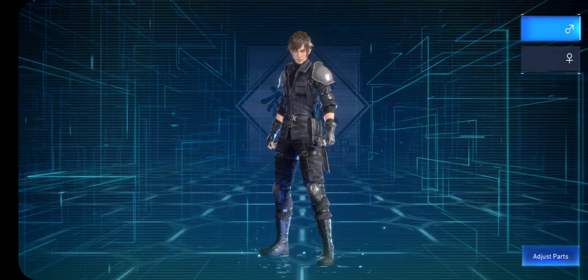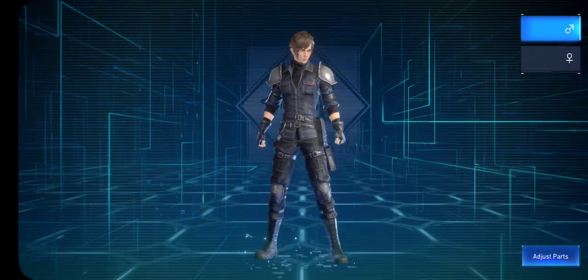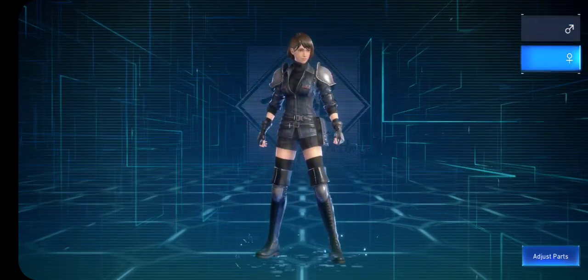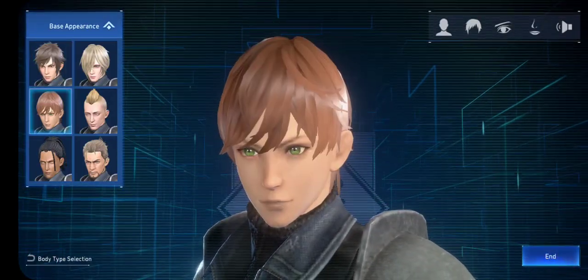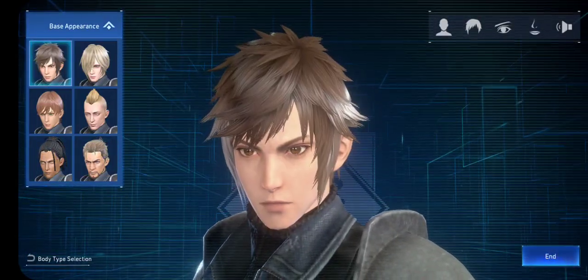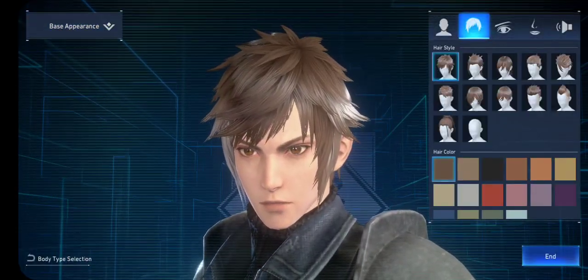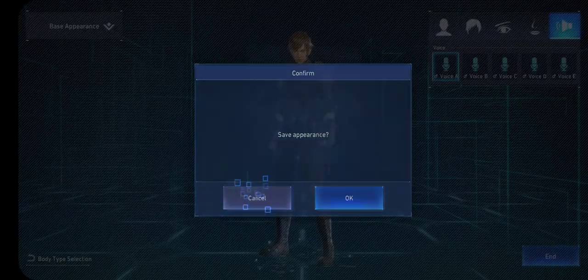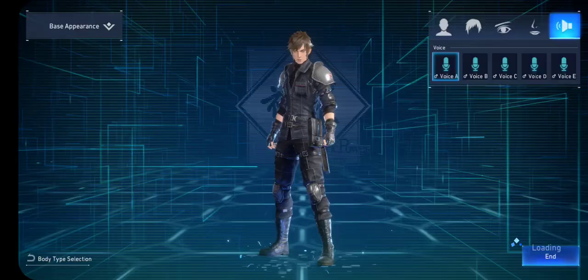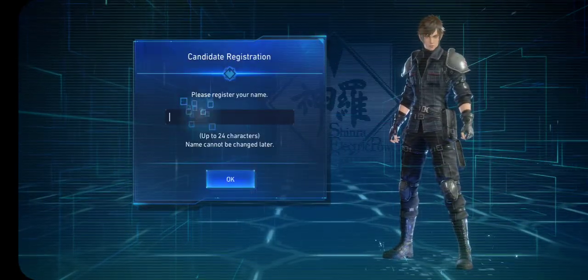We're going to go through the training so we understand what we're doing. We get to pick between a male or female. We can change their style - we'll just go with the one that they give us. You can change hair, eyes, nose and all that good stuff.